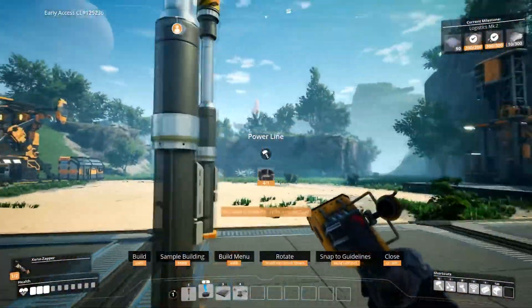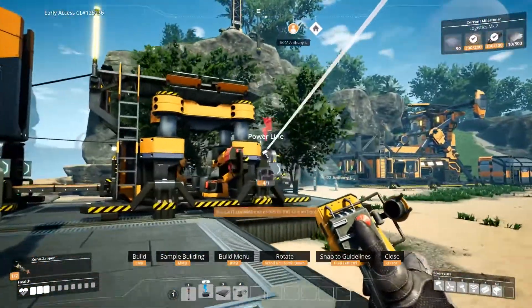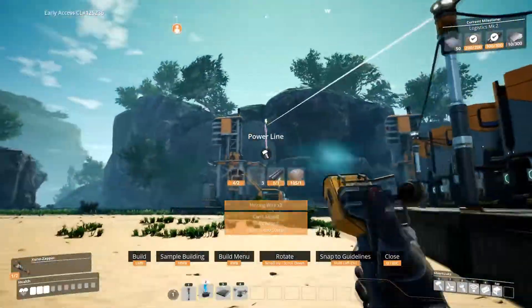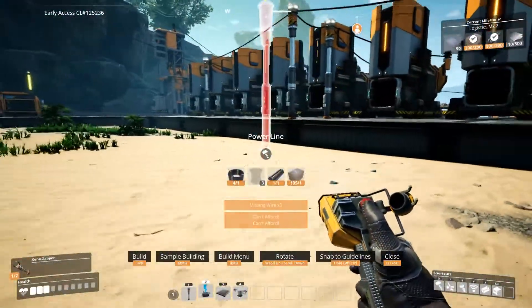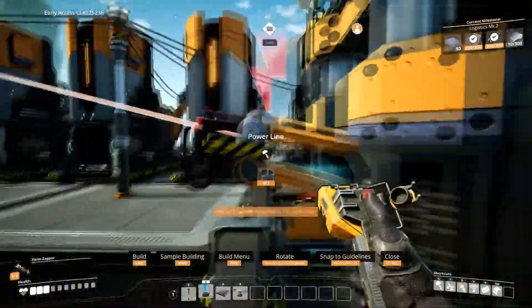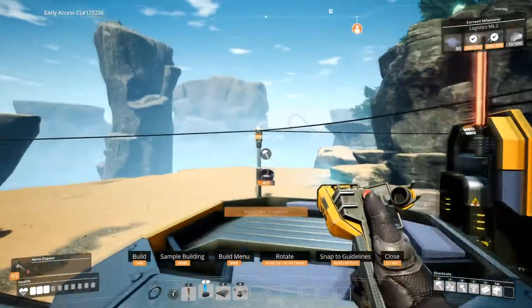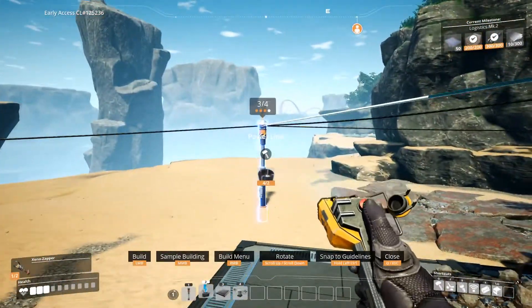Okay everyone, this is the power connection — I actually gotta figure out where I'm gonna connect this now. It's gonna go over this power pole, it's gonna glitch through some stuff. I'll fix it later. All burners turning on now.